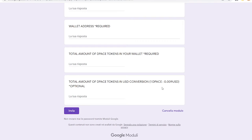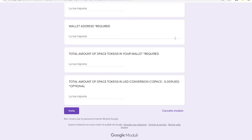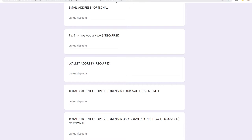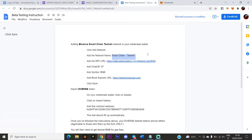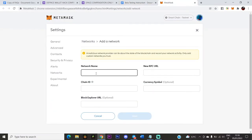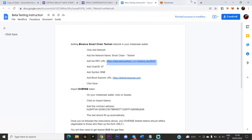Before you can join the beta testing, there's also something to do in your MetaMask wallet. The first step: go to your MetaMask wallet and click Add Network. Copy the required network details — the RPC URL, Chain ID which is 97, add BNB, the symbol is BNB, and the block explorer URL. Fill those in.